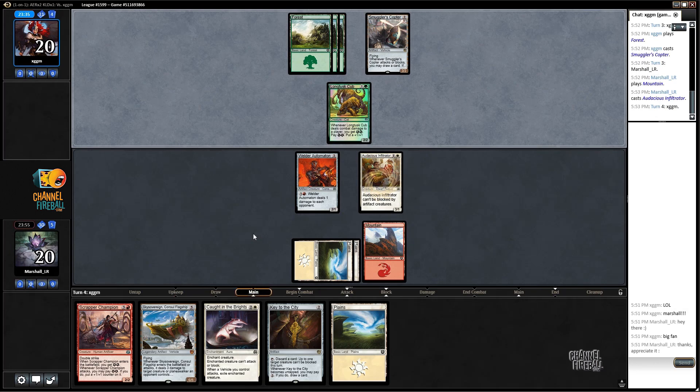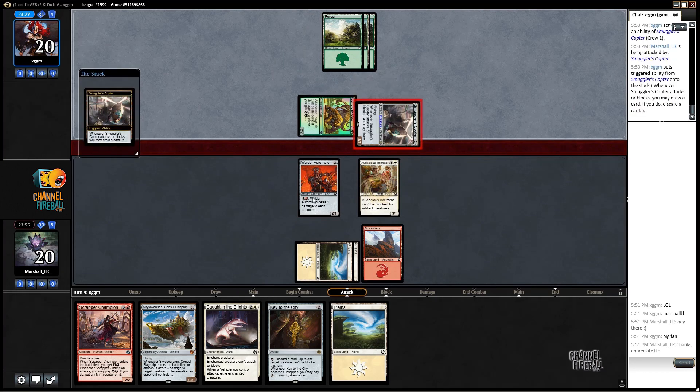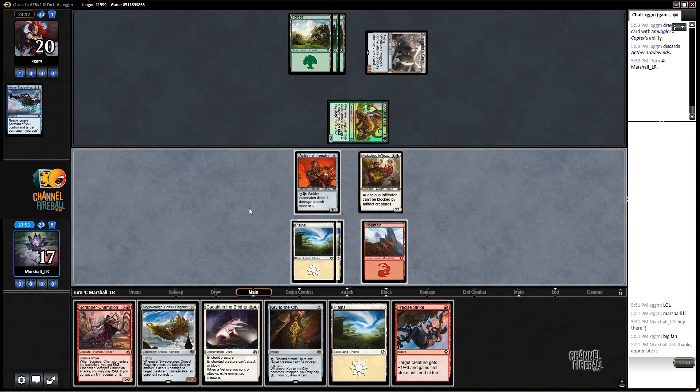That's tough, that is brutal. This is the type of card that can really do a lot of work against us because we want to race it but it's difficult to do. Hopefully we get the tools to race though, because if we get Scrapper Champion into Sky Sovereign that's some powerful stuff.